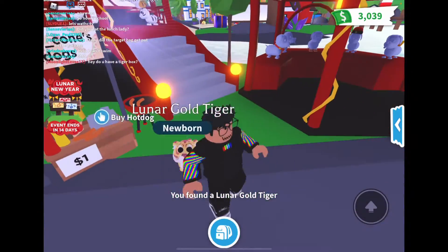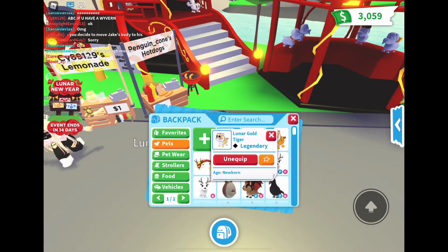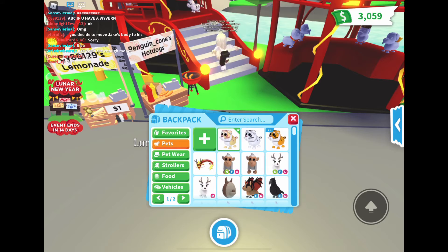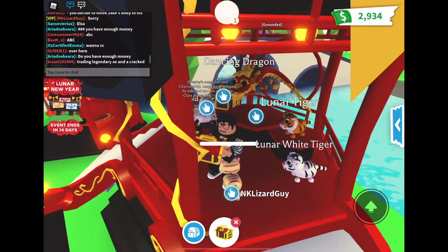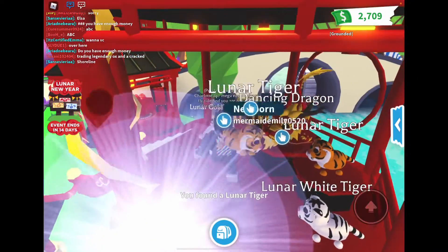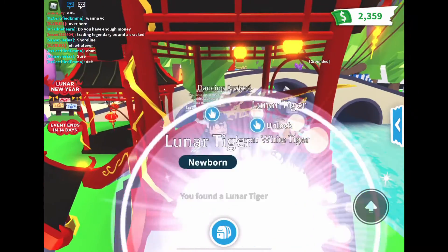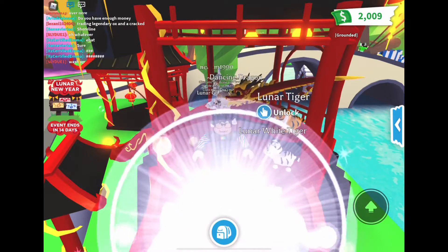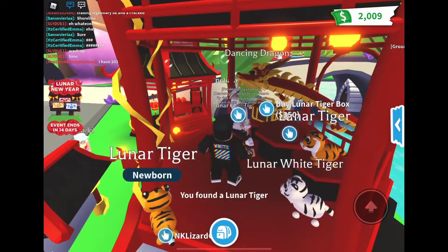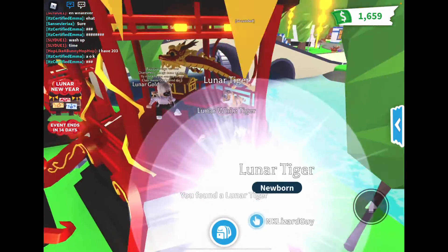Oh God, I got a gold one guys! Finally! It took about seven tries. So we have the legendary and ultra rare. We have five total, so I can make a neon and still have a normal. Actually, I'm gonna buy another box — this is kind of addicting. Got another tiger — I want to get another golden. Lunar tiger again. I'm probably gonna give away some tigers in this server.